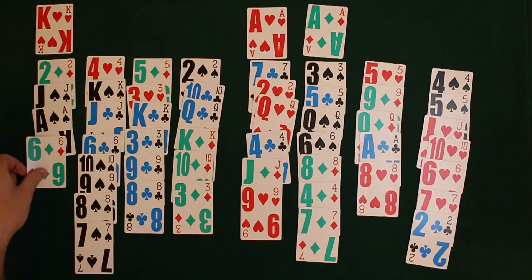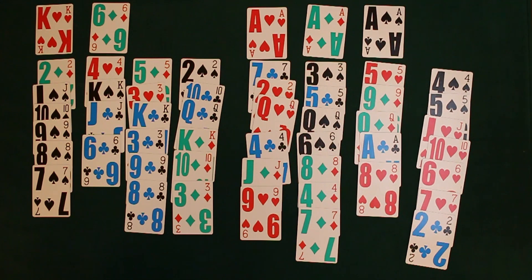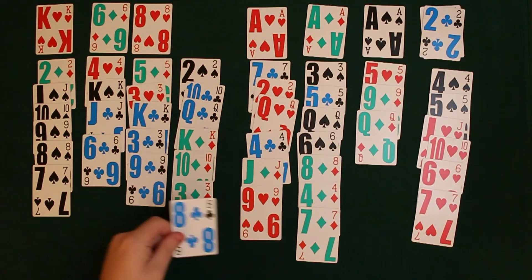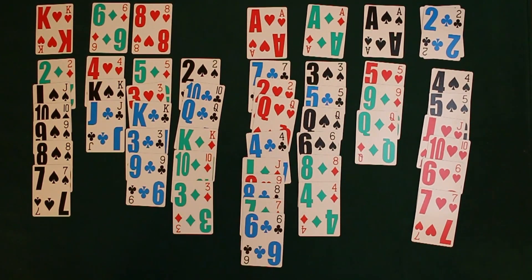On the left side we're going in suit in decreasing order. We can move entire stacks as long as the legal play can be done. We can move entire stacks to the right side, but from the right side we can only move one card at a time, so you can't move stacks on the right side. It's a lot to get used to on your first attempt, a lot that can go wrong, and most of the time you're going to lose this game and run out of moves.